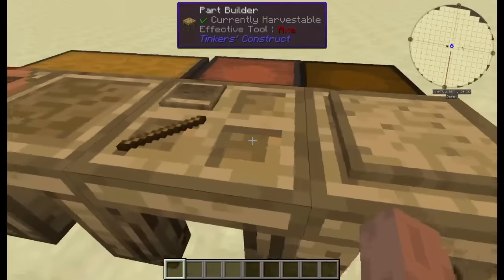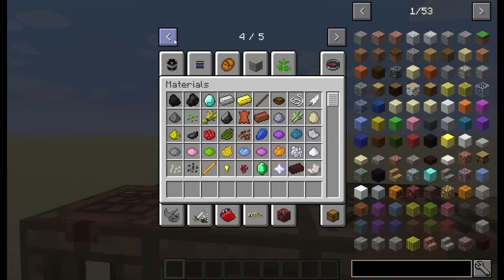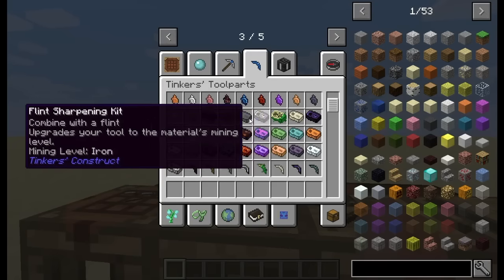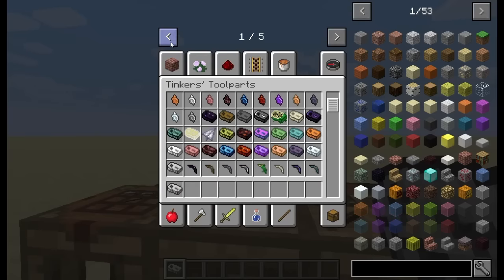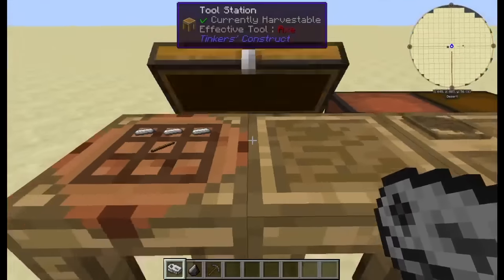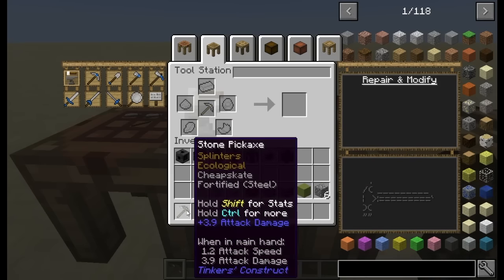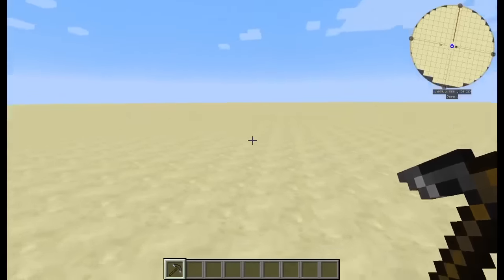There's another new addition: if we go over to the part builder, you can notice this thing — which is the sharpening kit. If we grab a sharpening kit, let's go with a flint one — we combine it with a flint. So we go ahead and grab ourselves a flint; we have one flint. Grab our stone pickaxe, throw the pickaxe in, throw our sharpening kit in — that's a steel sharpening kit. That upgrades the pickaxe to the material's tool mining level. So now we have a stone pickaxe that has an obsidian mining level, and its mining speed is slightly different.